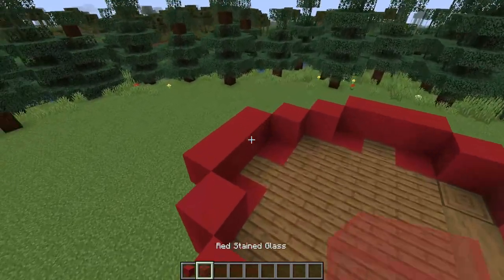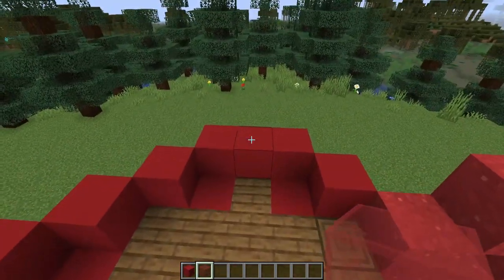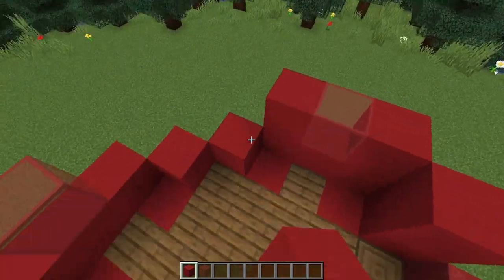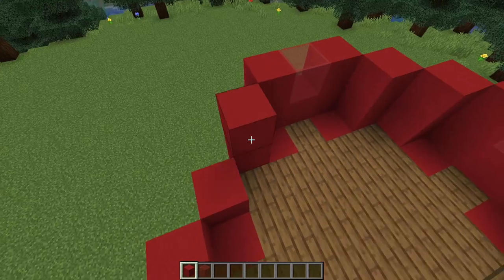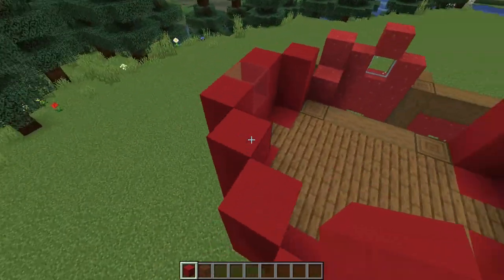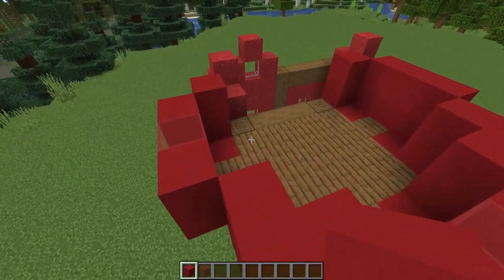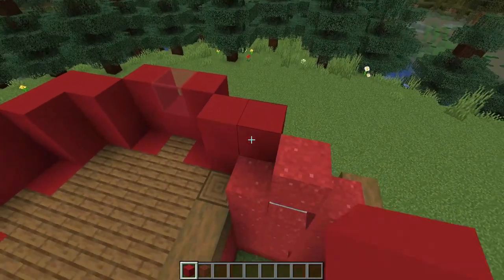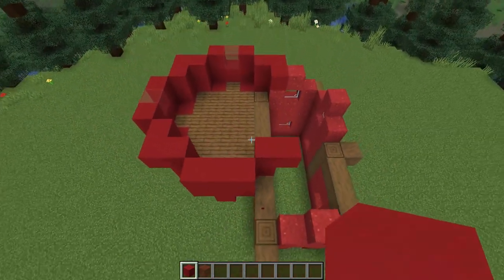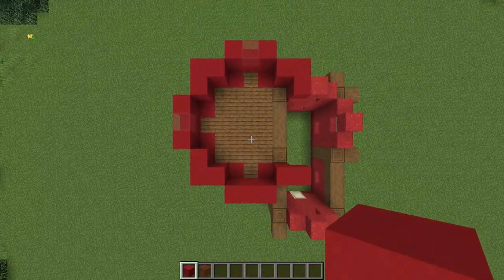For the next layer I'm also going to add in some red stained glass at the side and at the back for some windows, then I'll build straight on top of all of the red we've already got and also connect the corners here and come in over the roof here and here. Here's how it should look from above.